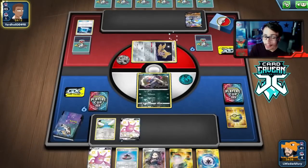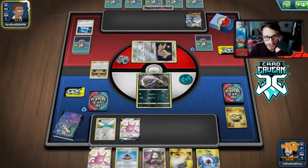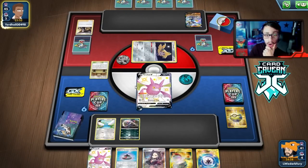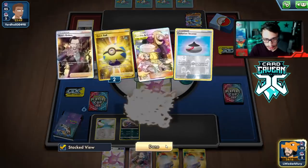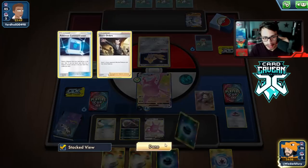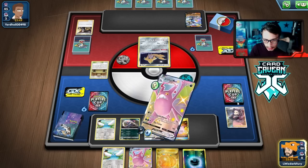Urshifu — a matchup we can beat! Getting Marnied here would really hurt since this hand is great. I should check if Mew is prized. There's a Dojo — they'll knock out my Crogunk, which is bad since I want Toxicroak for extra damage. They Boss my Crobat instead — that actually saves me a switch! We get another Switch off the draw. We get the VMAX, attach Weakness Guard, play down another Crobat, find a Boss — they already wasted one. Three energy — love to see it!